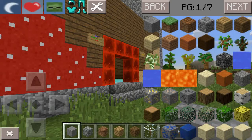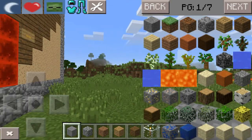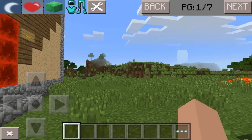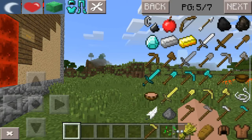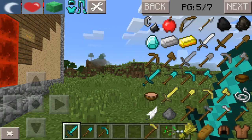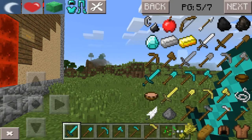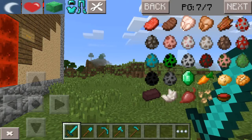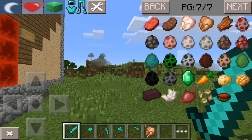You can change it to day or night right here. If you tap the little emerald block it changes to creative mode, and if you tap the zombie head it changes back. From the inventory, you just tap on an item like a diamond sword and it gives it to you right away without any delays.